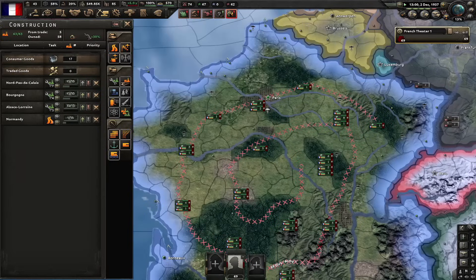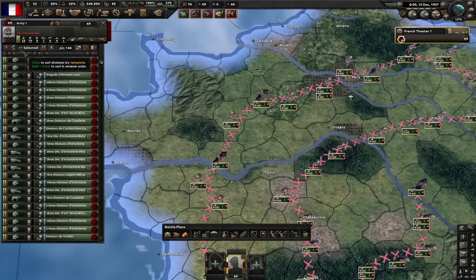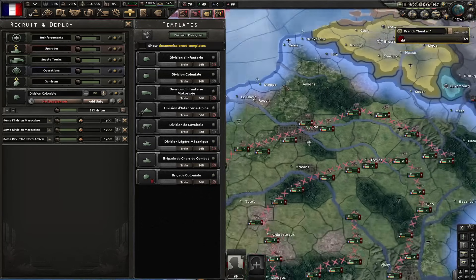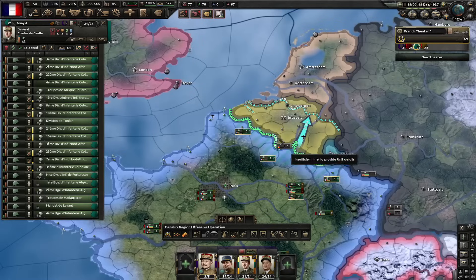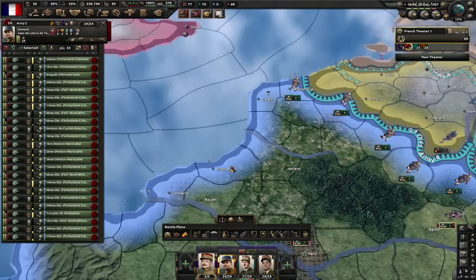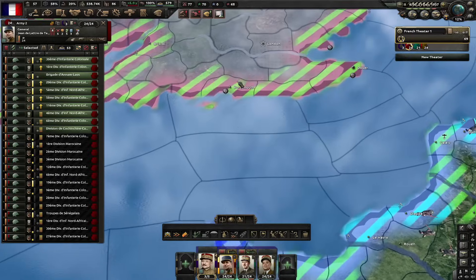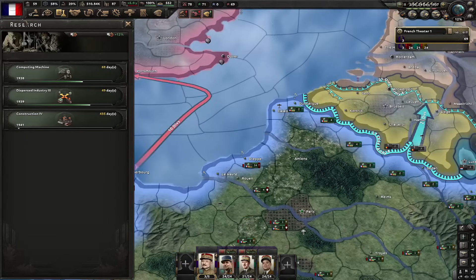It's time to start organizing our army. I'm going to convert every single division to the division coloniale template. I'm also going to put another three of them into training — that way I got 72 divisions. I'm going to give them a field marshal and generals. I'm going to send one army to the Belgian border with offensive orders. One army goes to Dieppe, and I'm going to make them have an invasion from Cherbourg into Portsmouth. Let's also rush construction four.